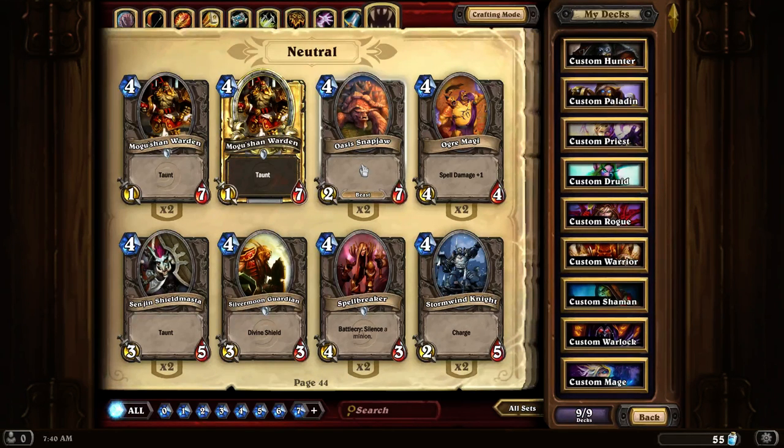The Snapjaw is a really good beast card if you want something to buff into a tank. Combining this with the card that gives plus 2 plus 2 and Taunt makes this card very powerful, and with its hit points it's really hard to deal with.